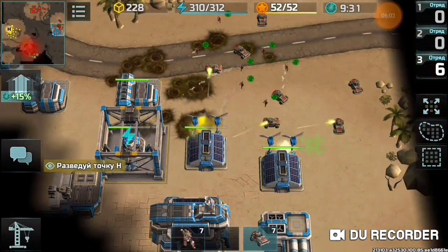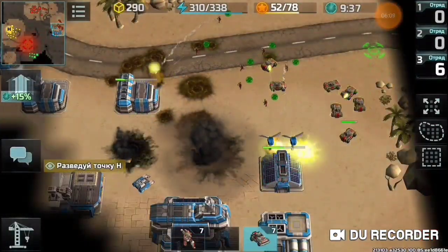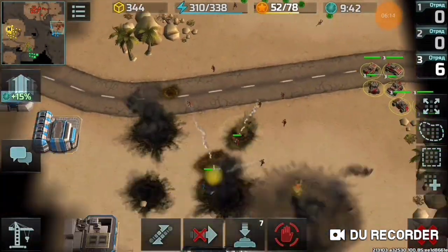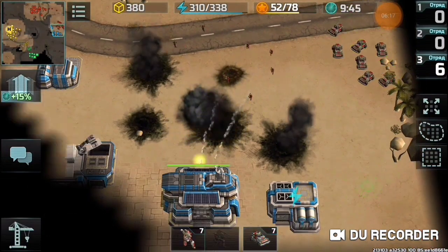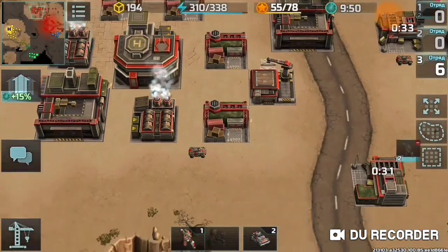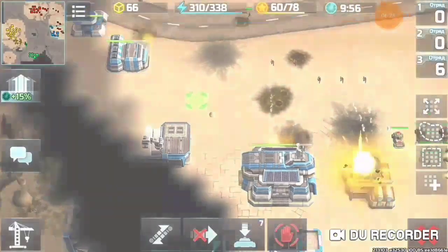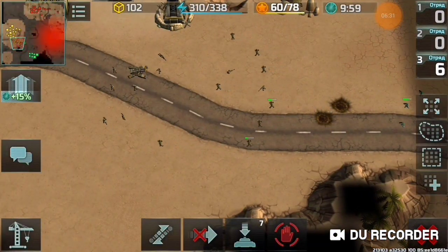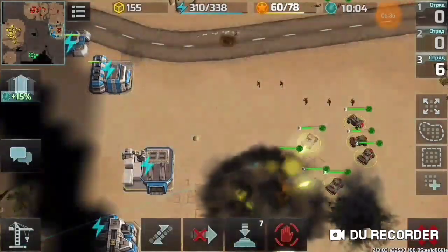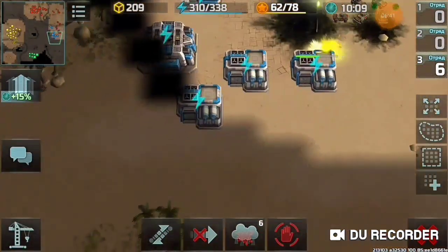If you play Confederation it's kind of easy to defend your base if you build a lot of bunkers and wait. He spent 300 resources for nothing — he tried to build a rocket tower, but if the tower is not well upgraded, it's very easy to destroy a rocket tower with snipers.